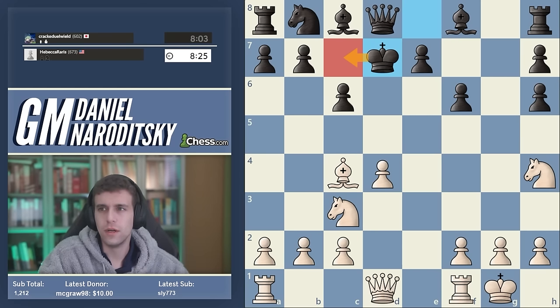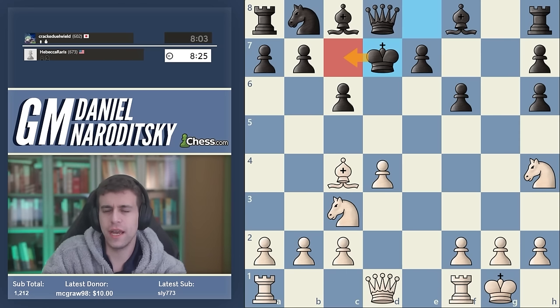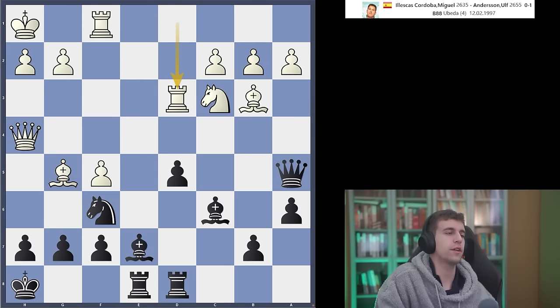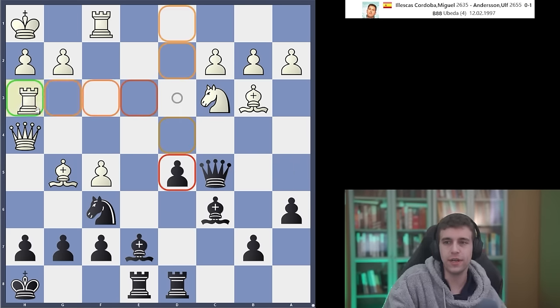I have a great illustration of that — it's a game that's in my book. Some of you might remember it. It's one of my favorite illustrations of the concept that just because the king is running doesn't mean you're about to win. This is a game between two very strong GMs. Black to play — white's last move was rook d3, with the idea of rook h3 and checkmate. But look at what Anderson does: he plays queen c5. Nero fiddles while Rome burns — your house is burning down and you're busy making your bed.